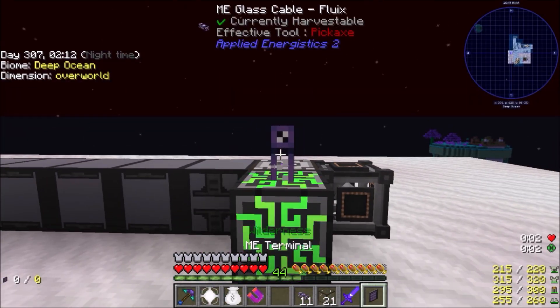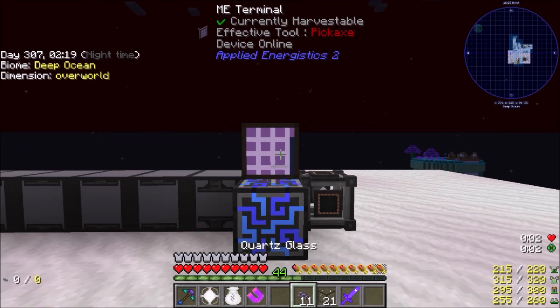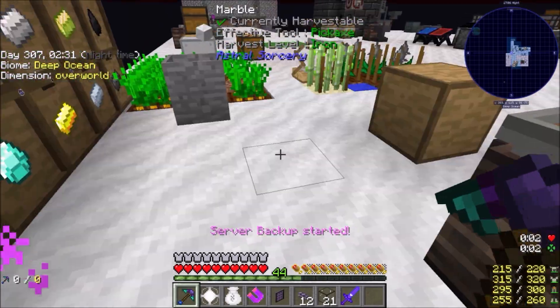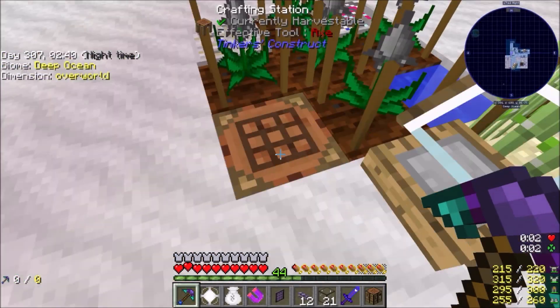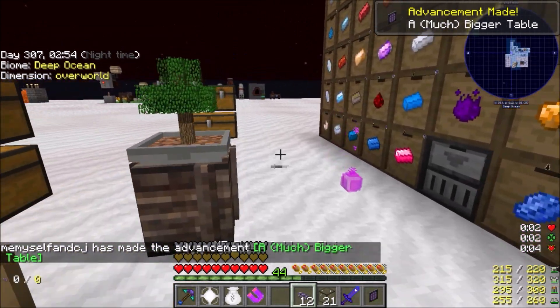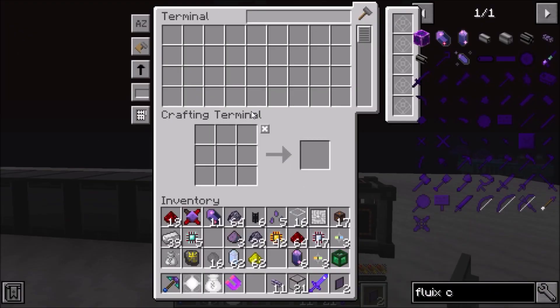There are three of those and plenty of those. Now we can place this here, place our terminal on here, and we can look in here - it will show us everything that we have. It just won't allow us to craft anything with it. So we need a piece of wood, we are going to need a crafting table, and we should have everything we need to do this. Boom, there we go.